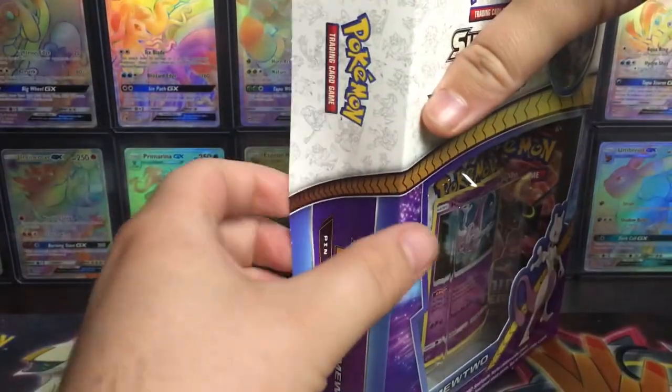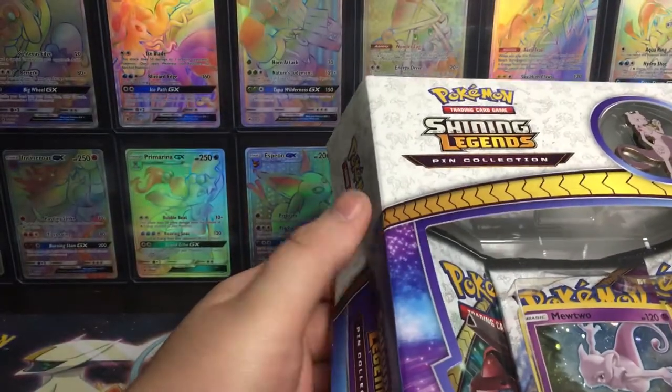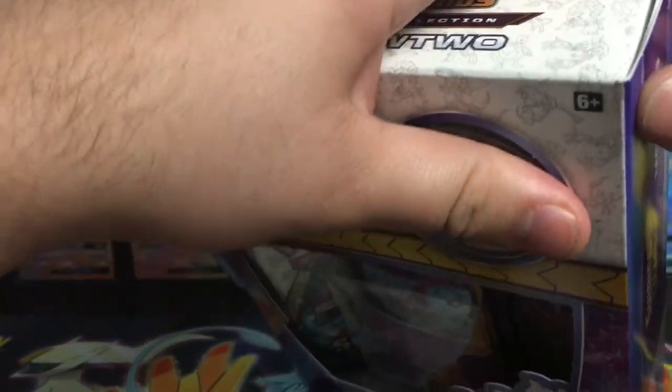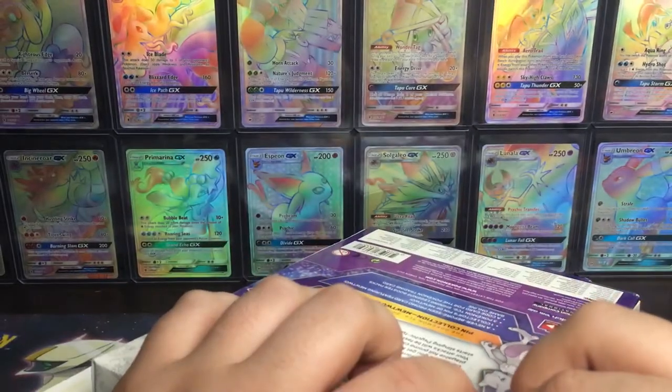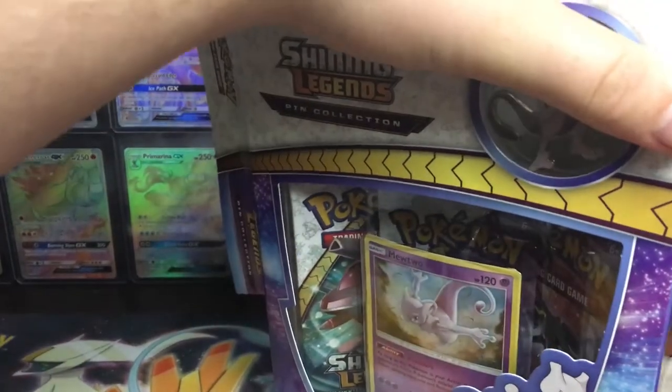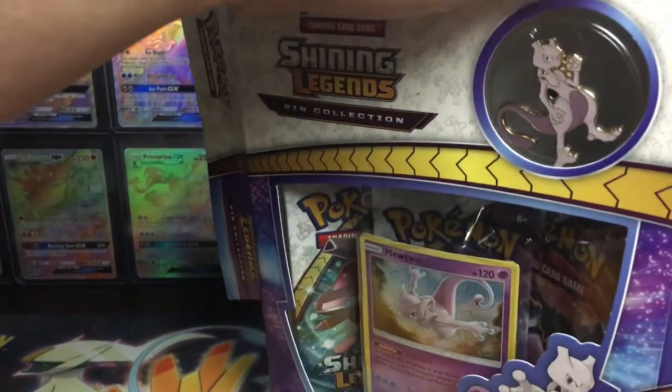I need Raichu Rainbow, Mewtwo Rainbow, and what was the third one? Entei Rainbow — drawing a blank. I don't know why I forgot Entei was in this set.